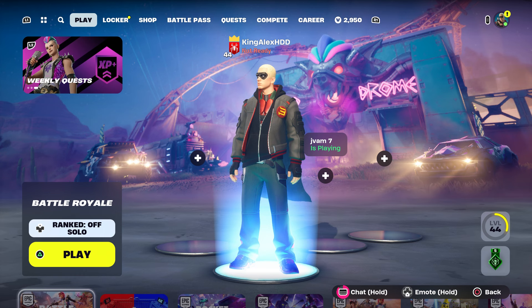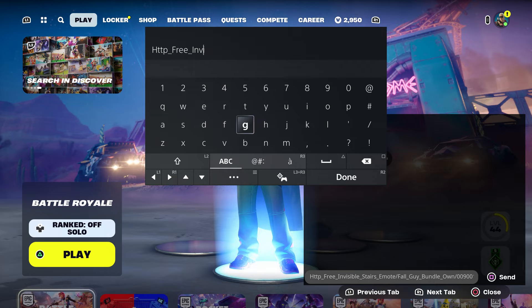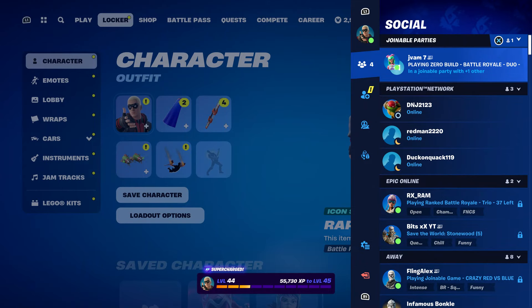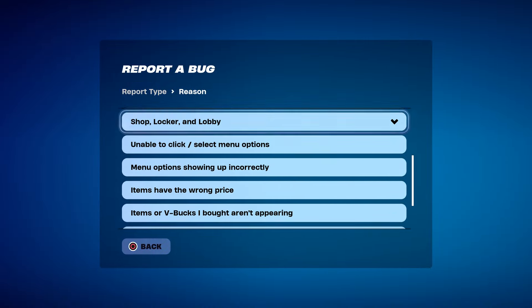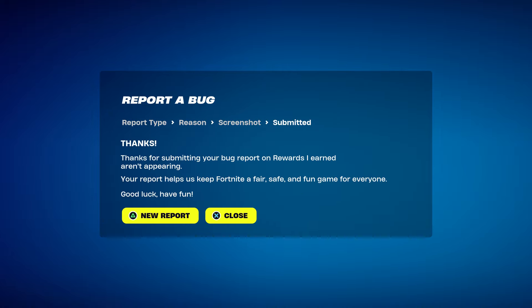Once you send it to your account, come back over here, take this out, press done, back out, go to the locker. Press the pause menu, go to reporting, report a bug, go to where it says 'shop, locker and lobby', and go to where it says 'reward I earned not appearing' — because it is a reward. Click continue and accept.